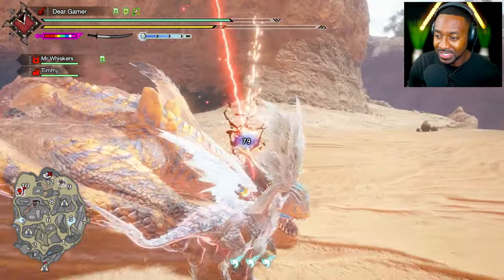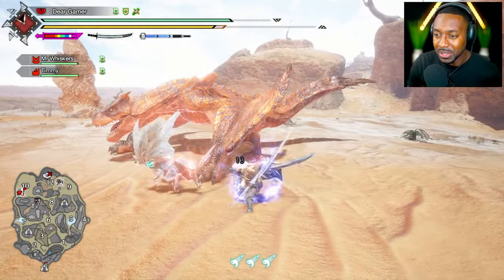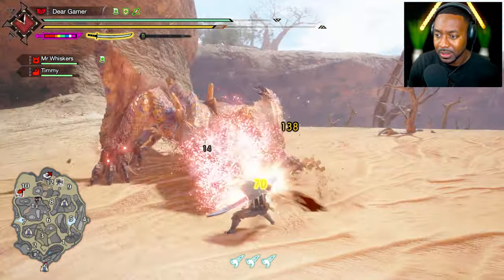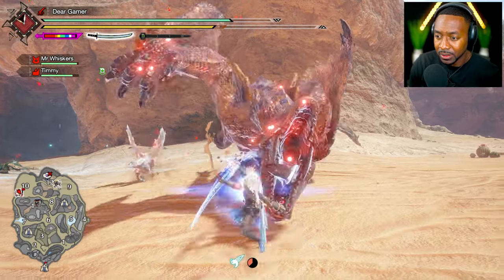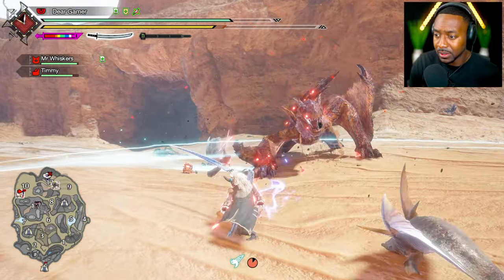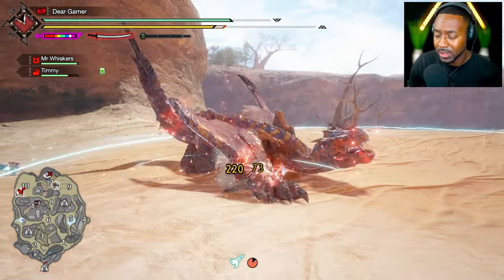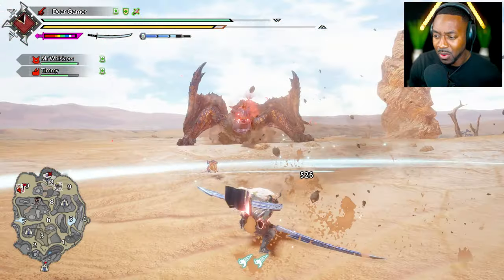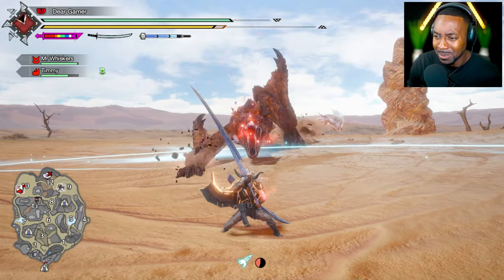Alright, here we go — afflicted Tigrex, exactly what we need for these juicy counters. Let's see what the build can do. Beautiful, beautiful!